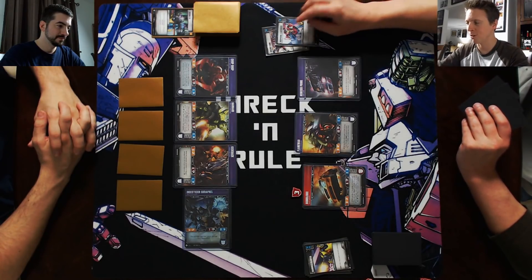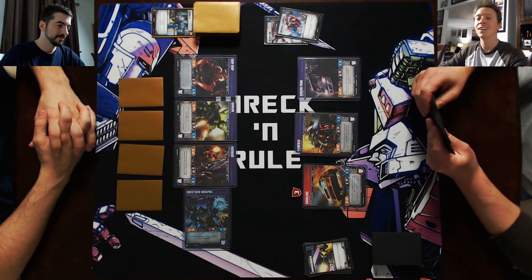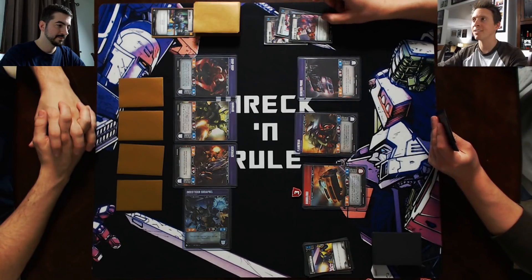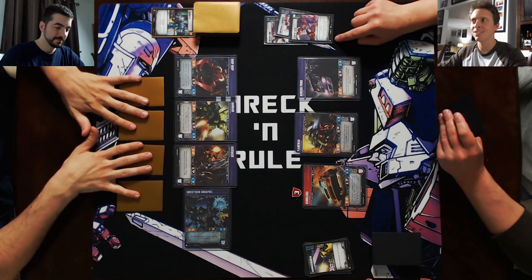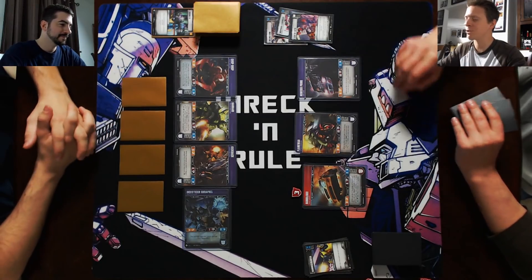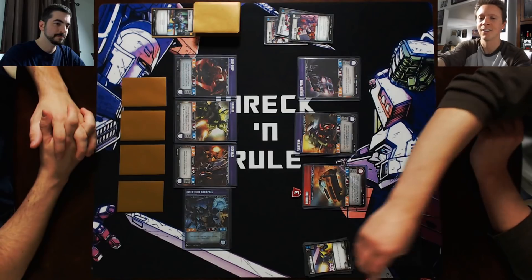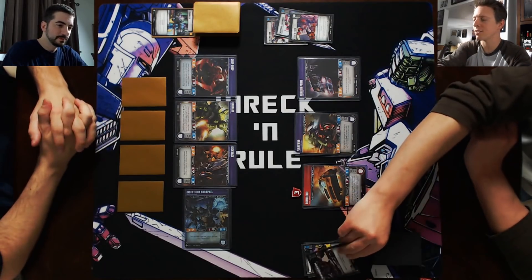Now I play action two — a card called Leap of Faith. Down at the bottom there is a star on it. Leap of Faith: I scrap the top card of my deck and may play that card — don't have to. Reinforce Plating — it's an upgrade, so I will play this onto Bumblebee.